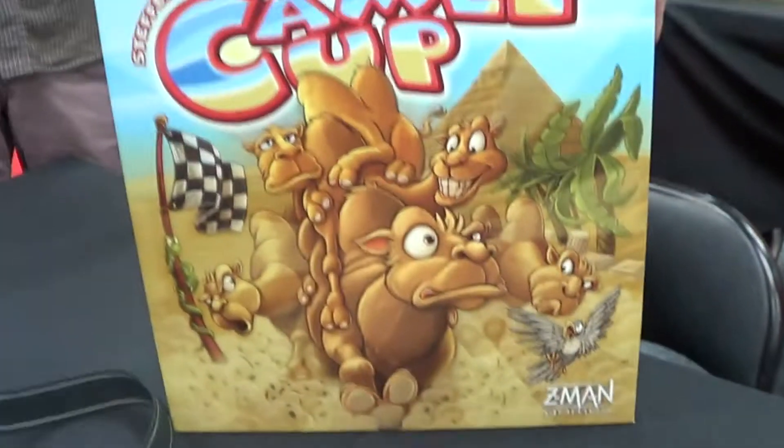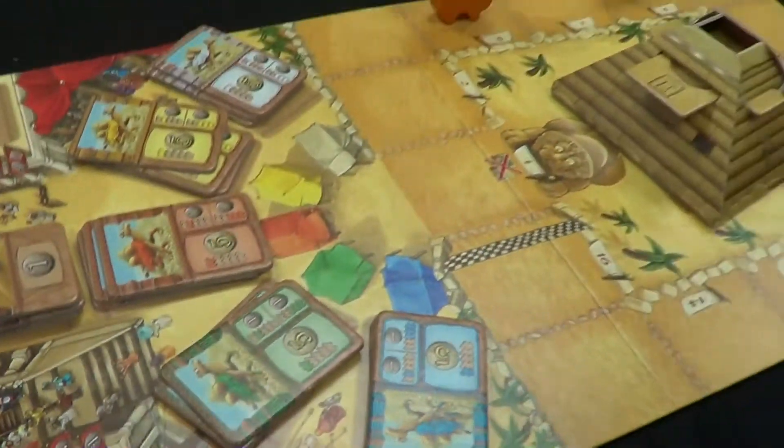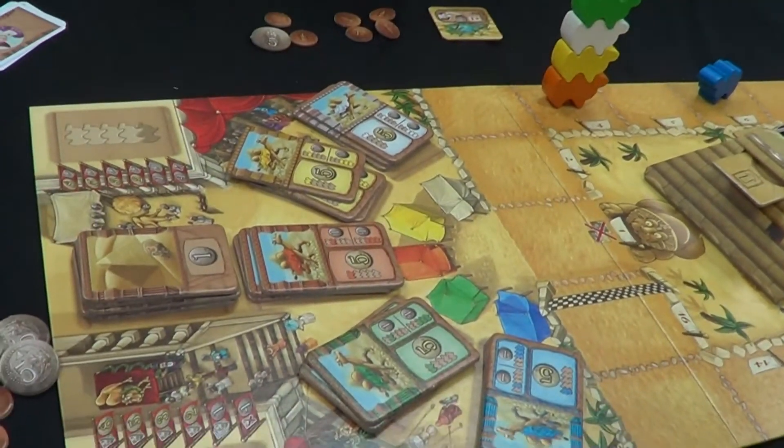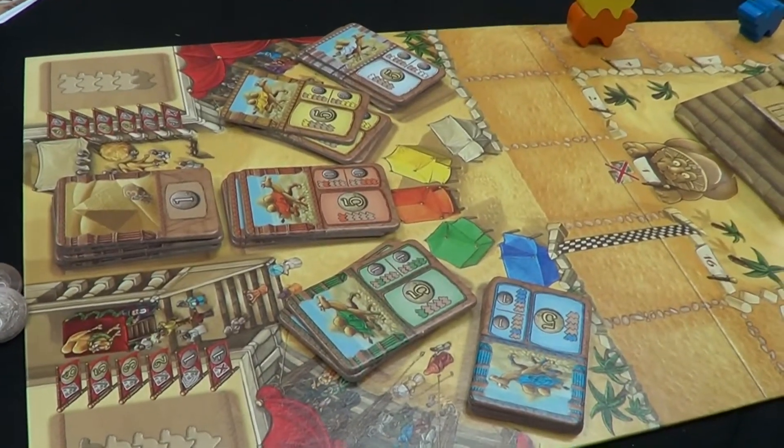All right everybody, we are here playing Camel Up over at the Z-Man booth. Let me give you a rundown of what I am doing here. I lost miserably the first round, but now I've got it — I'm gonna make a miraculous comeback. You get one of four actions.